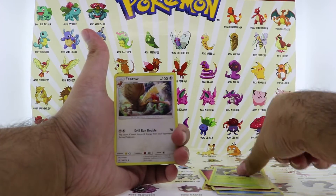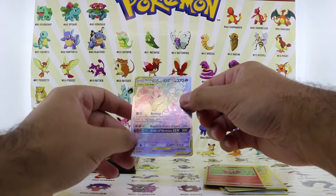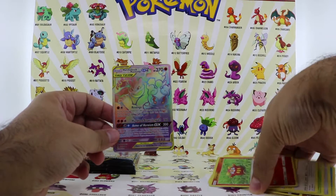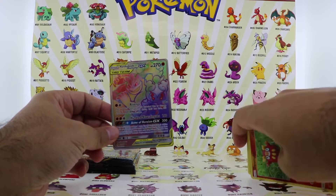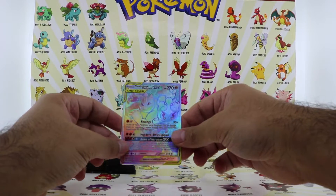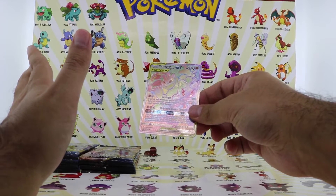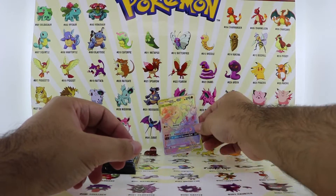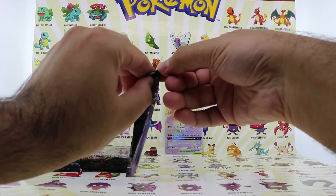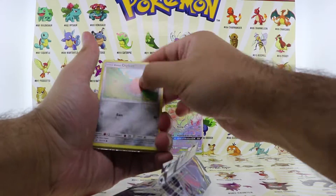Sandile, Energy, Weapon Bell, Fero, Charjabug, Darumaka, Reverse Holo. First card of the opening — we pull a Hyper Rare Marshadow and Machamp, Rainbow Rare! I don't know what's going on, but I'm not going to stop buying these packs. I don't know if I'm just getting lucky, but I think this opening should be done already.